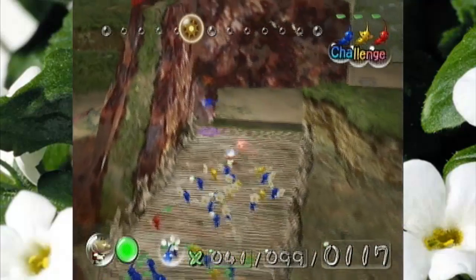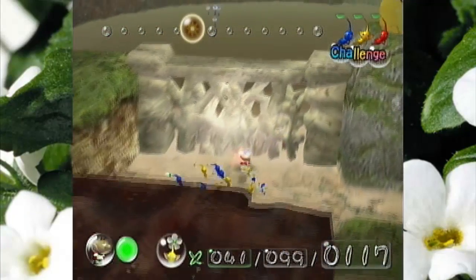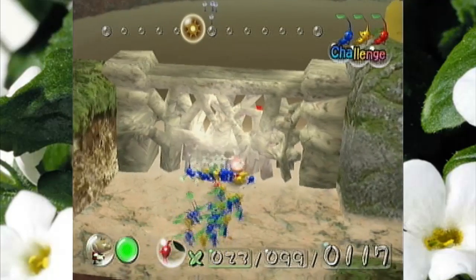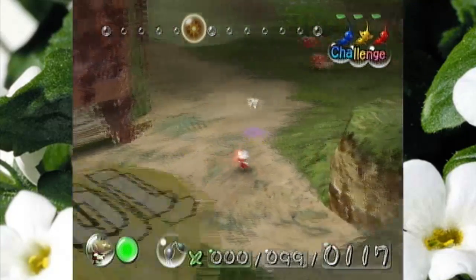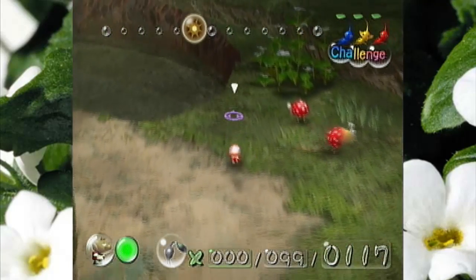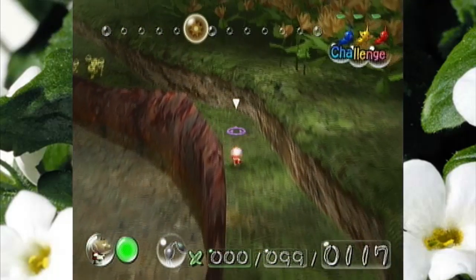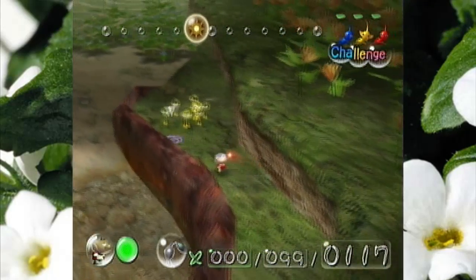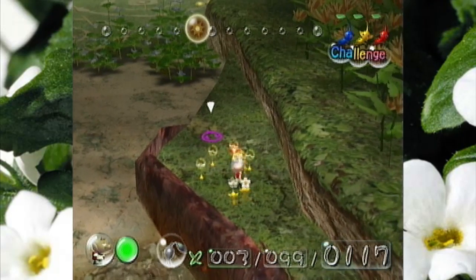So as I cross this bridge, please nobody else drown. I don't want to have a repeat of last time. And please break this down. Very good. More enemies here though. There's actually no reason for us to come over here during the main game, so it's nice that they're getting some use of it here in challenge mode.